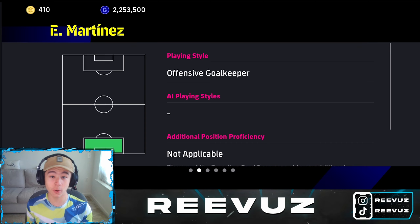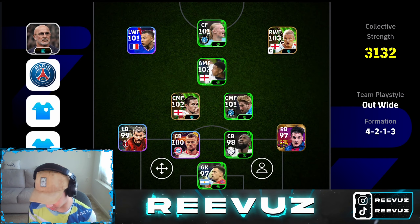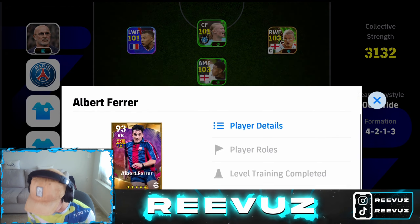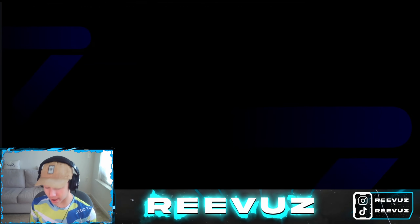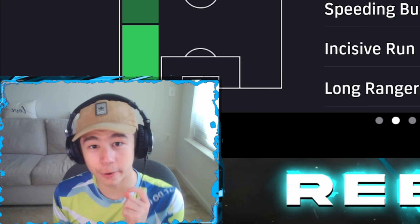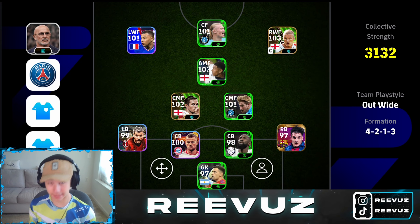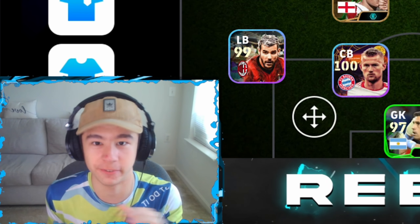For the goalkeeper I have Emiliano Martinez — he's an offensive goalkeeper and one of the best three goalkeepers in the game. You want to use offensive goalkeepers. For right back and left back, use two offensive fullbacks. My Albelda is offensive fullback and my Hernandez is a fullback finisher. Avoid using defensive fullbacks with this formation. For center backs, use one buildup and one destroyer for perfect balance.